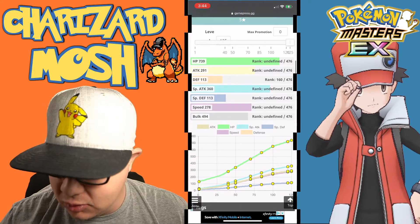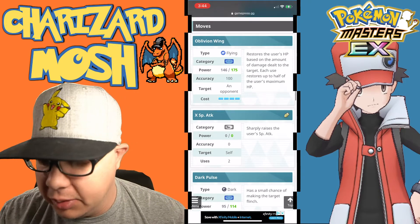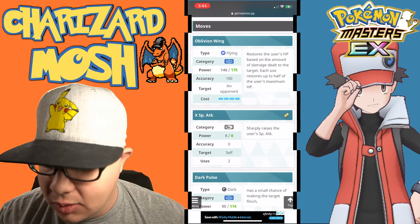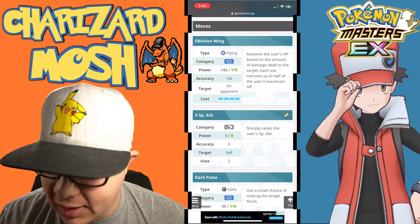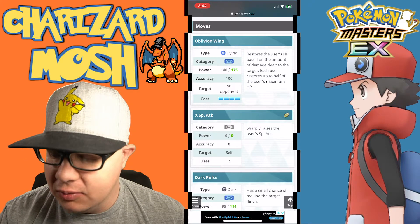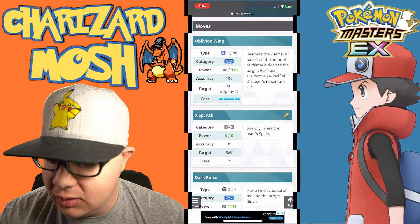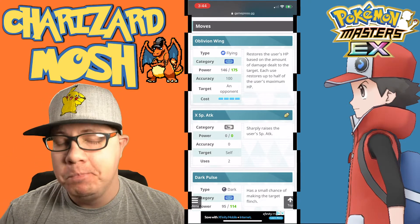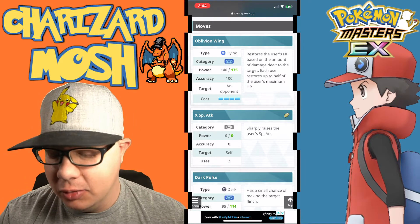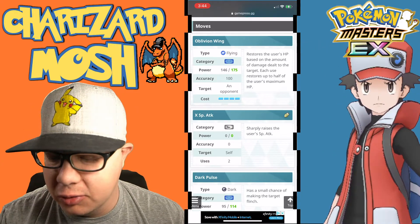If you have Xerneas, it's going to get that plus six to speed, so it'll help out quite a bit. For its moveset, you have Oblivion Wing — 100% accuracy against a single opponent, 146 to 175 damage depending on how powered up it is. It restores the user's HP based on the amount of damage dealt to the target. Each use restores up to half the user's maximum HP. It's a four-gauge move. Doing that much damage and healing yourself — bonkers move.